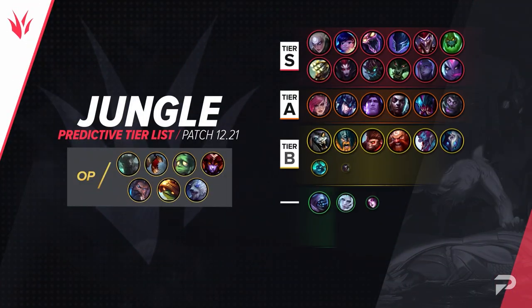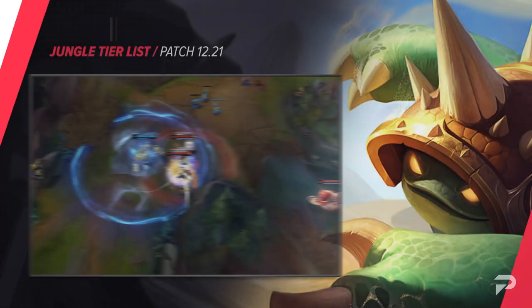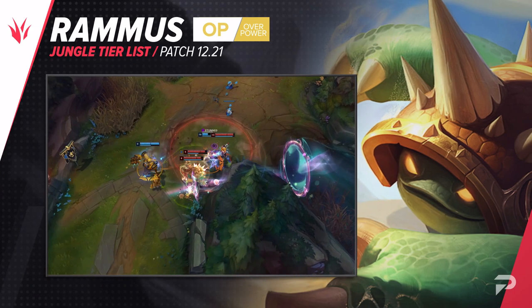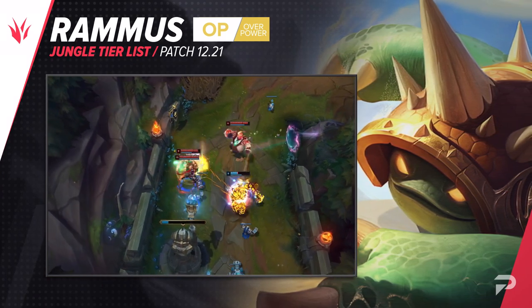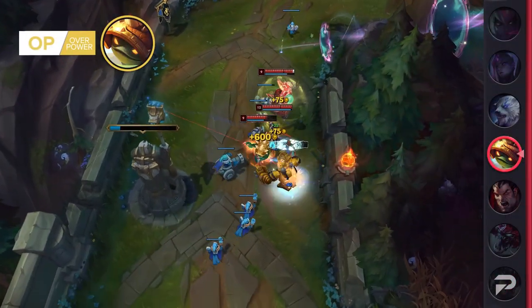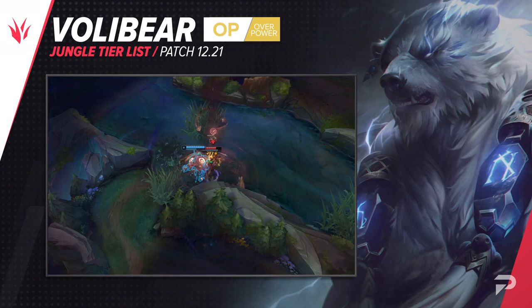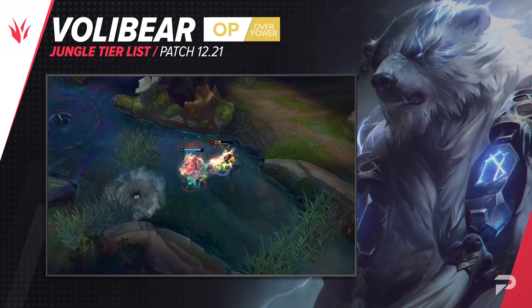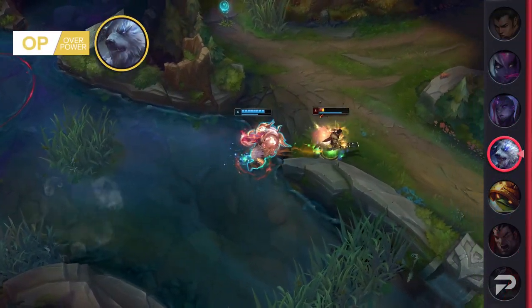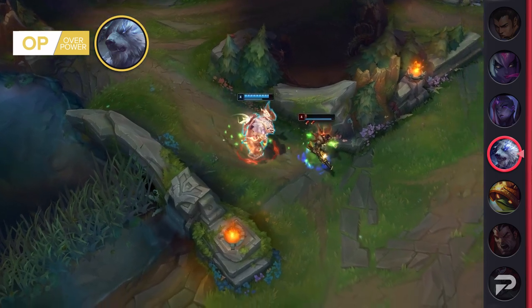Now for the jungle, here's our list. Rammus's buff last patch has done him a lot of good, so we're moving him up all the way to the OP tier. His ability to dive onto targets has become super oppressive, leaving enemy ADCs with basically no counterplay aside from sitting two screens away from any potential fight. Volibear has once again returned to the OP tier — he's just way too reliable of a pick in the jungle. Not only does he have insane damage early game and the ability to tower dive as soon as you have his ultimate, but he's also incredibly easy to use, so there's really no chance you mess him up as long as you aren't making dumb plays.